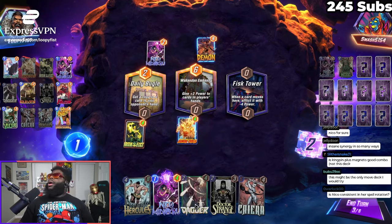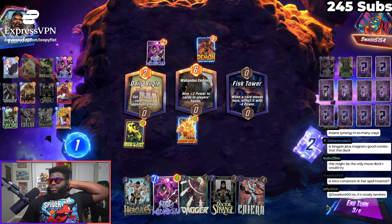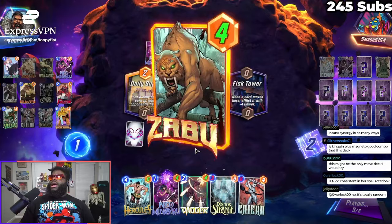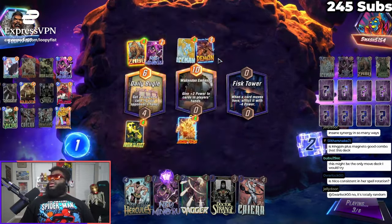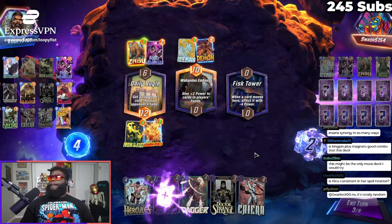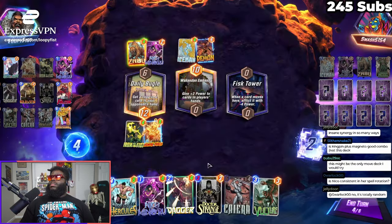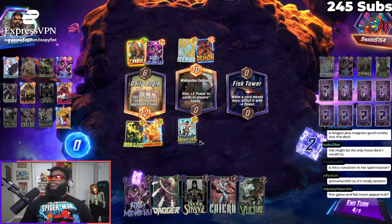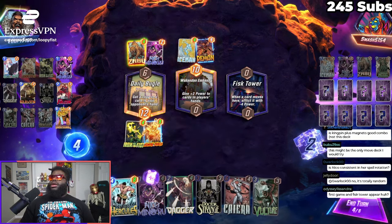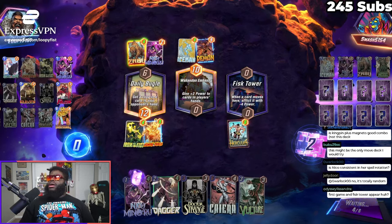Is Nico consistent? No, but she does come in clutch when she does. I could also just kill something right now and get my stuff back. I can't do a damn thing here. This man has a really annoying deck. But also Fist Tower is not going to help. If something is going to move into Fist Tower, at least let me get more power from it, because Hercules is going to move it out. So I think that's fine.